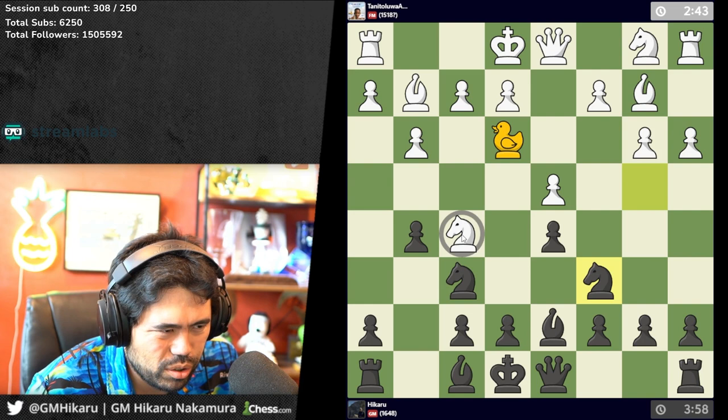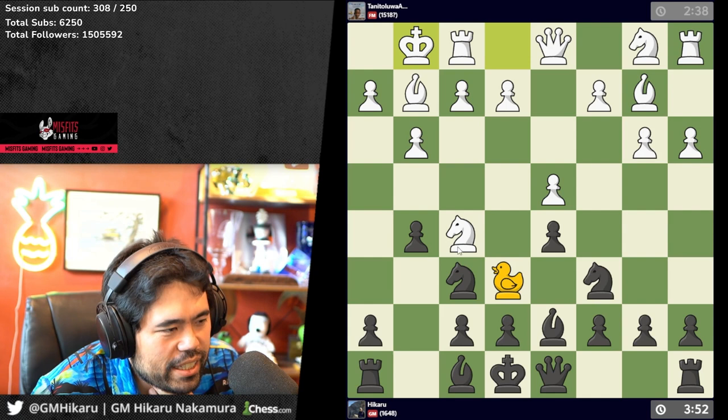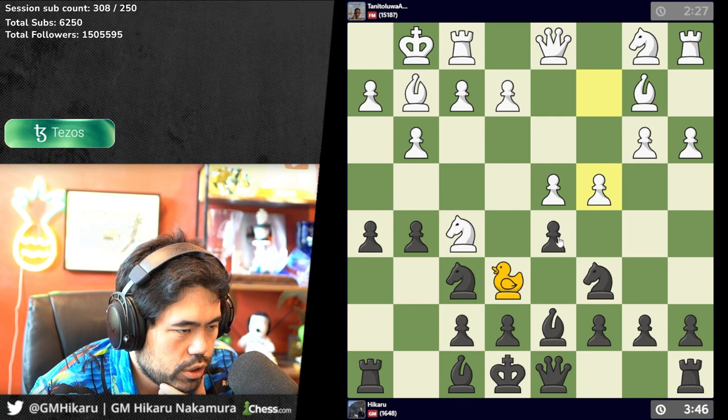Thank you GM Wall for the 15 months! He's gonna have to go back to e6 every move, right? Unless I'm missing something — which I'm sure I am. D4 is a good move but I can't do what I want to do here somehow.